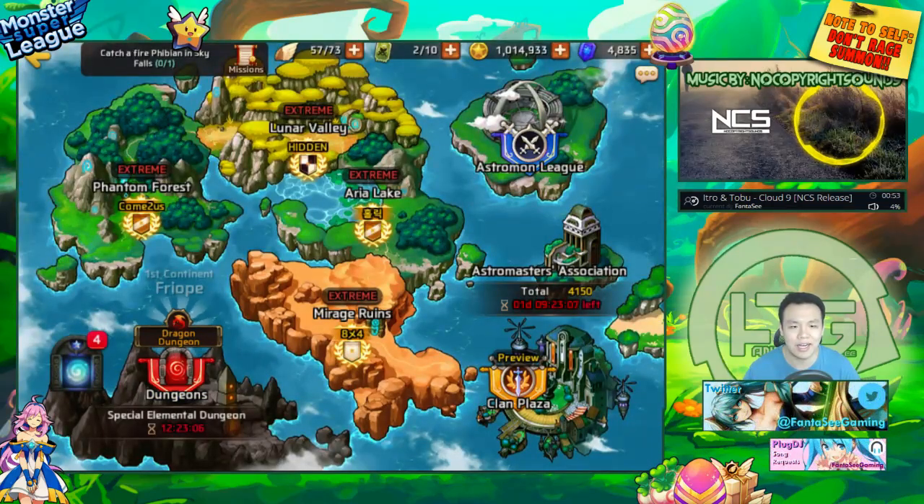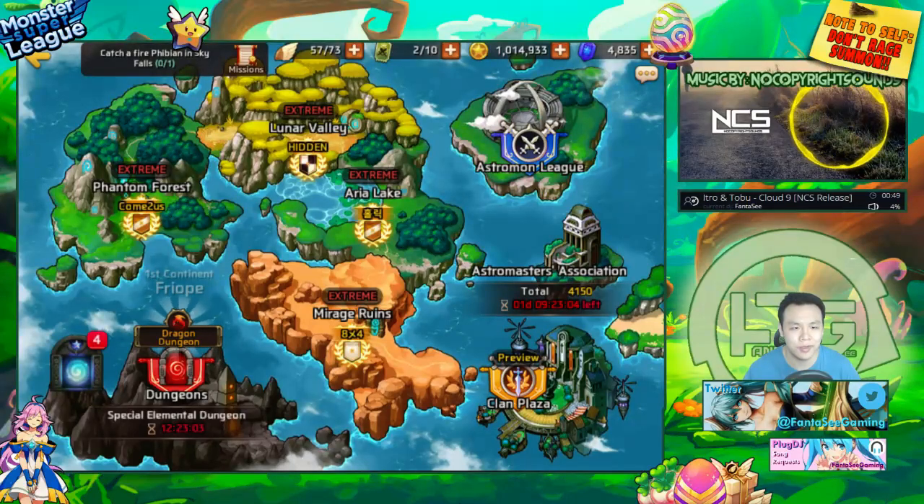Dragon sigils are basically the things needed in order to participate in the dragon dungeons, and this is like the main thing I farm for. The only reason that I'm farming story maps is for dragon sigils, so for me I'm only farming on extreme mode. I'll talk a little bit about what I actually farm at the very end of the video, but I wanted to get through the guide first.